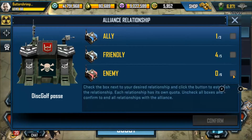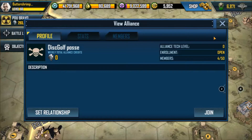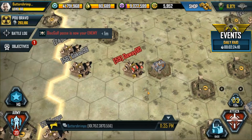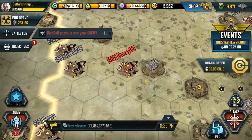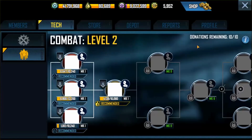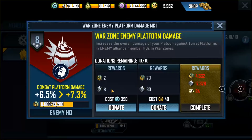You will notice that there are three options: ally, friendly, and enemy. I want to attack this base, so I will consider it as an enemy — therefore I will select 'enemy' and confirm. You will notice that the base is colored red. When you're in the war zone, red bases are those considered as enemies, light blue bases represent friendlies, and blue ones are allies. Once you consider a base as an enemy, you can immediately see the difference with the rewards.